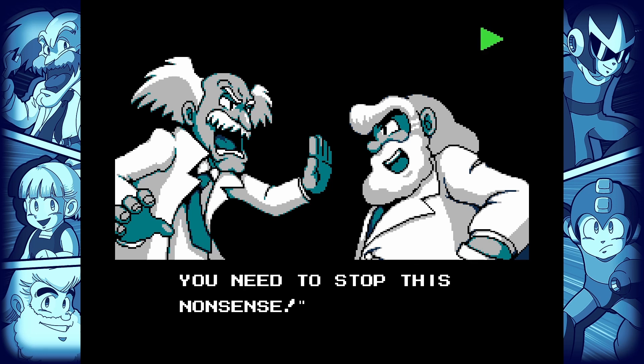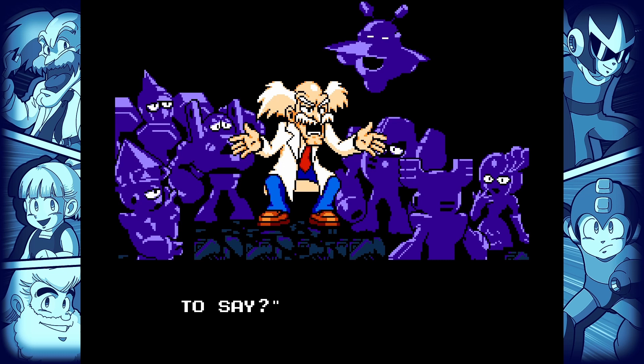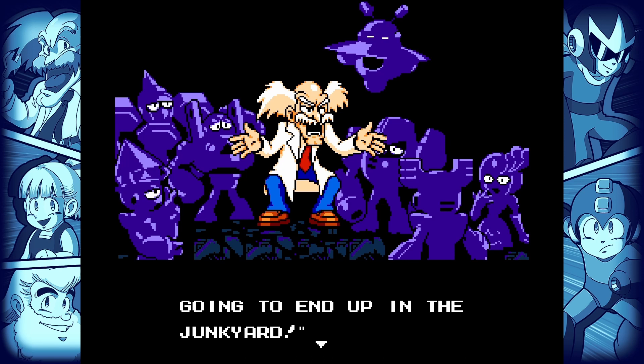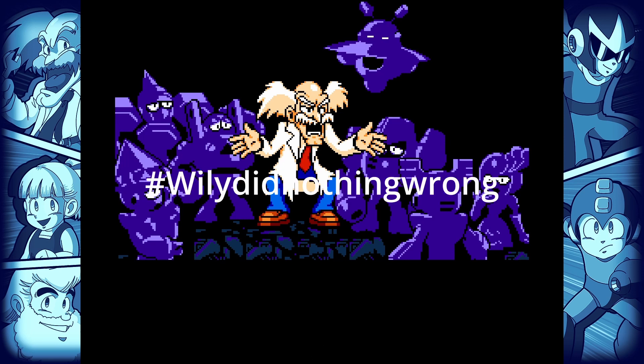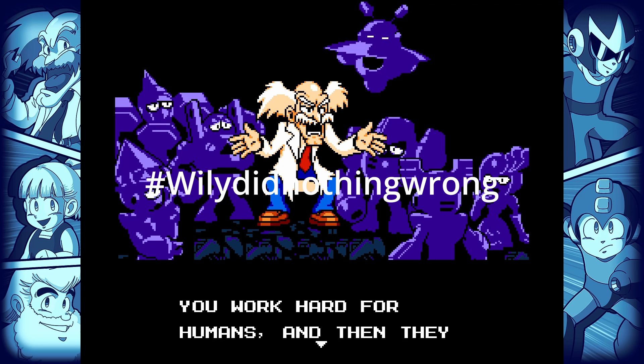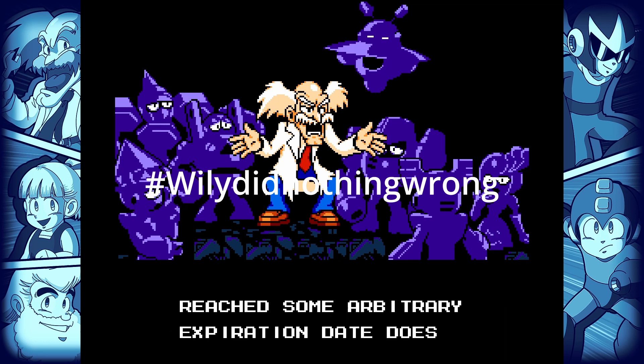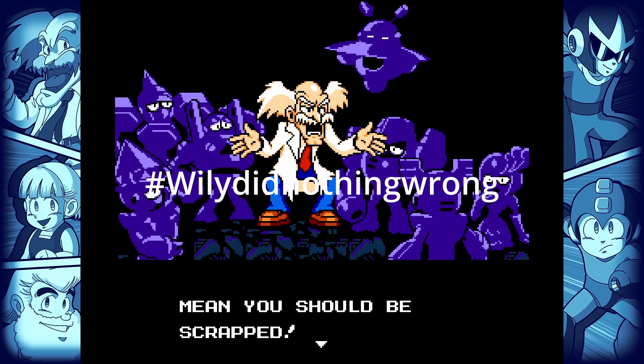The robot masters all once served normal functions, but they were nearing their expiration dates. Mega Man takes it as a natural reality of the world — when a robot's time is up, they have to be decommissioned. These robots have a will to live, though, and they teamed up or were tricked by Dr. Wily into working for him to protect themselves from death. This plot is literally Blade Runner. Mega Man is literally Deckard.